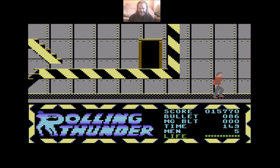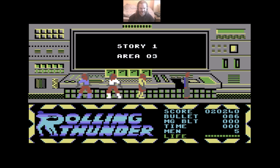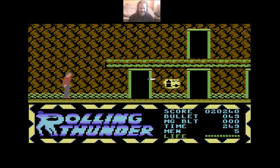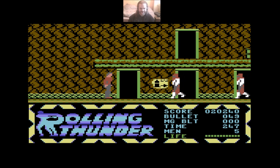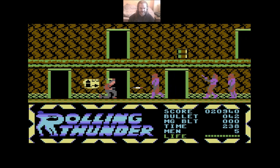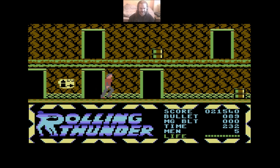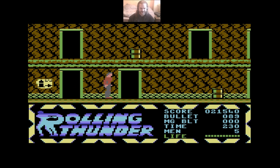The various costumes or outfits that the enemies wear give you a visual clue as to how many shots they take. The guys in white and red take three hits to dispatch. The regular guys in red and purple just take one. And then there are guys in yellow and blue - they take two shots.